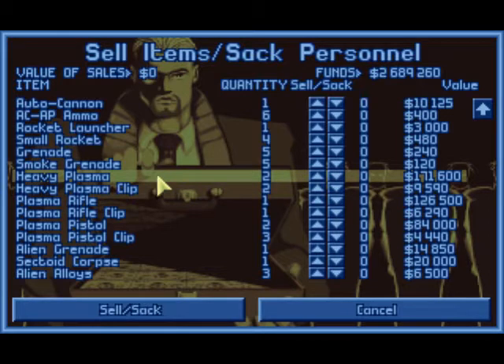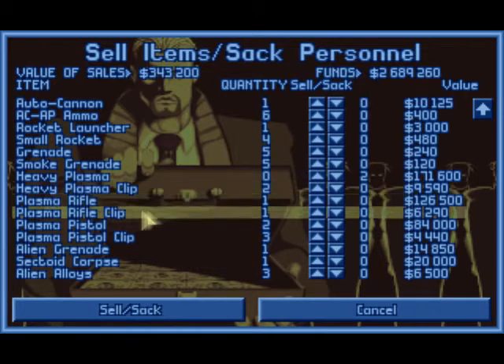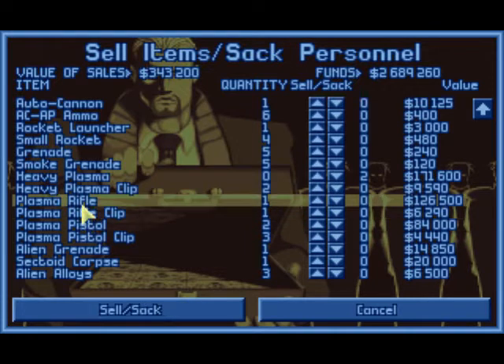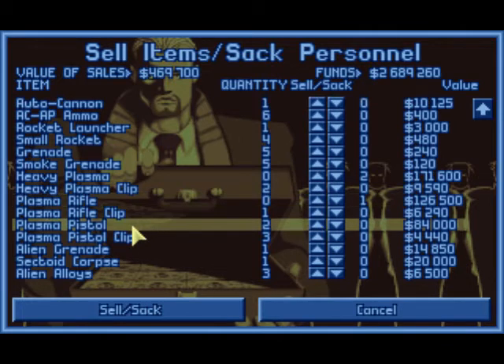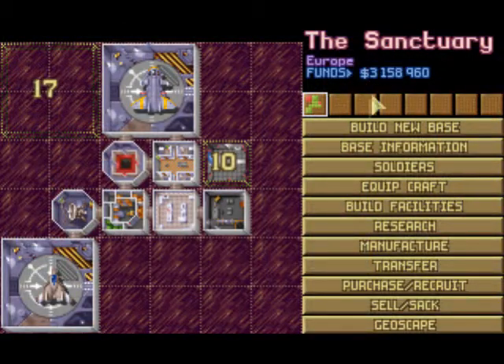So let's just sell them. They give quite a good amount of money. But we want to keep the clips because we can't manufacture those clips at the moment, and it would be profitable if we can find some. Oh, what's this? Plasma rifle! More plasma weapons we recovered. Gonna sell that stuff as well. Let's sell that for now and we get a lot of money.